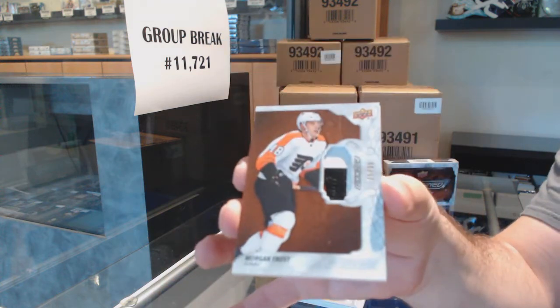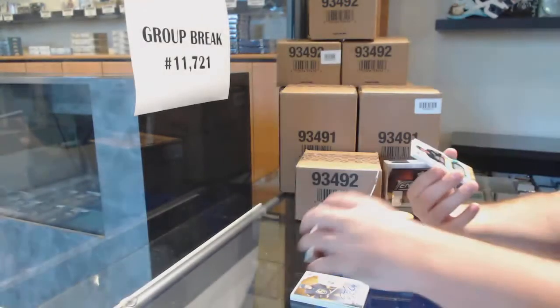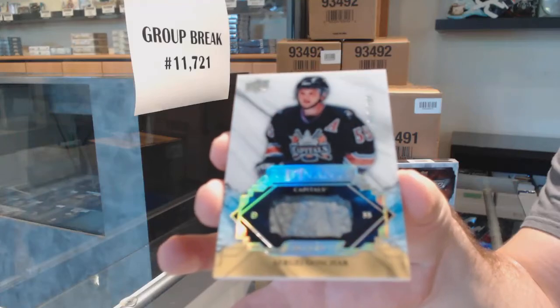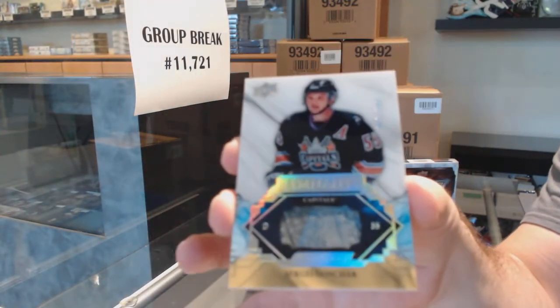For the Flyers, a 35 three-color rookie patch — Morgan Frost, three-color rookie patch auto. Morgan Frost. A remnant stick numbered to 100 for the Capitals — Sergei Gonchar.